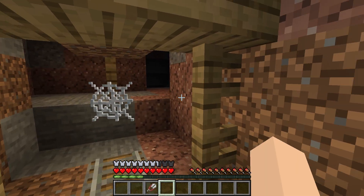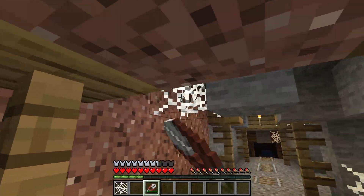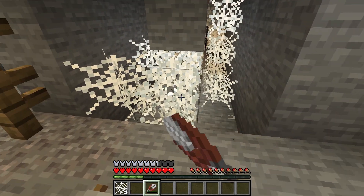So let me just drop that cobweb. It's really easy to do — all you need to do is cut the cobwebs while holding the shears, start mining them and as you can see the cobwebs will drop.